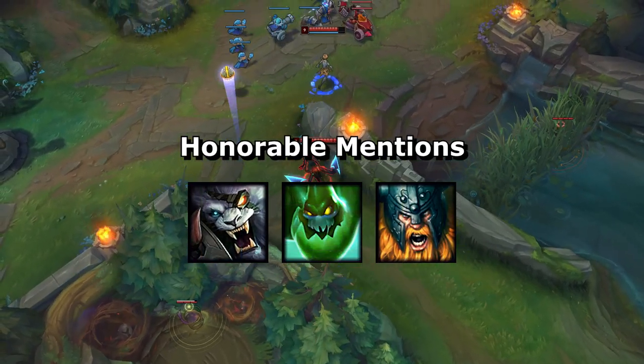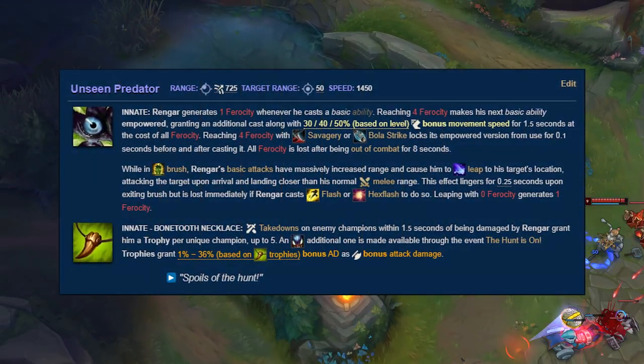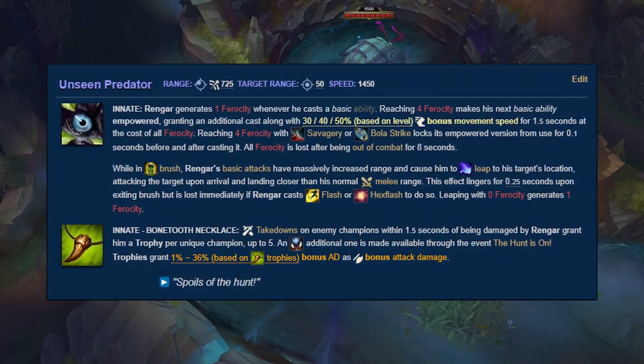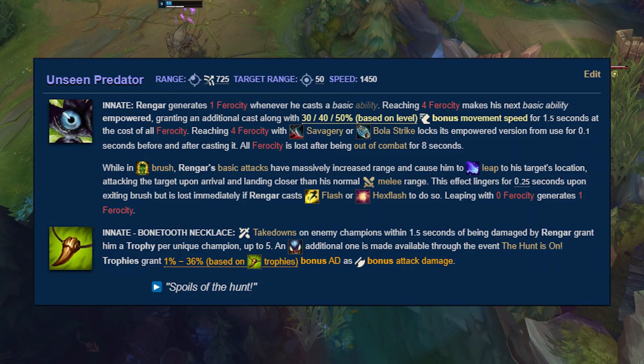Honorable mentions go to Rengar's Unseen Predator, Olaf's Berserker Rage, and Zac's Cell Division. Unseen Predator's ability empowerment through ferocity stacks may not apply to any other champion, but it still provides a plethora of other bonuses — it gives you a surge of movement speed after casting an ability with ferocity stacks and grants you a 725-range dash to your auto attacks whenever you're in a brush.